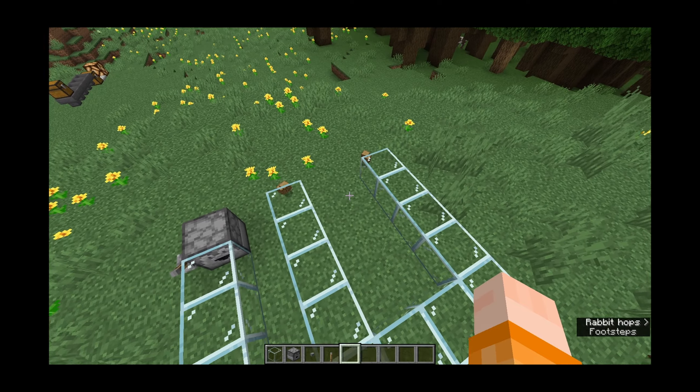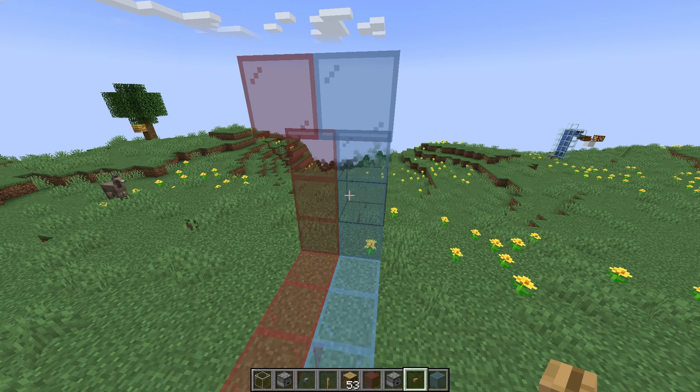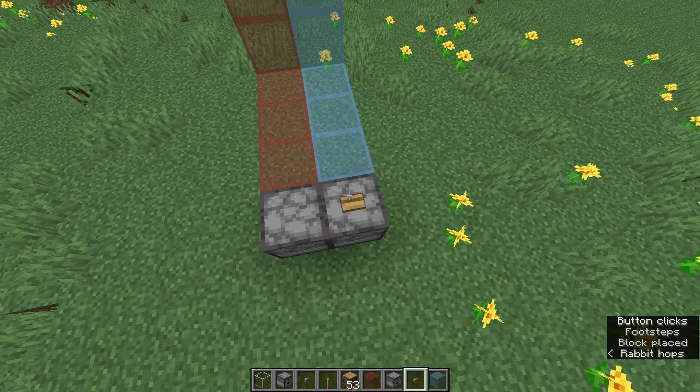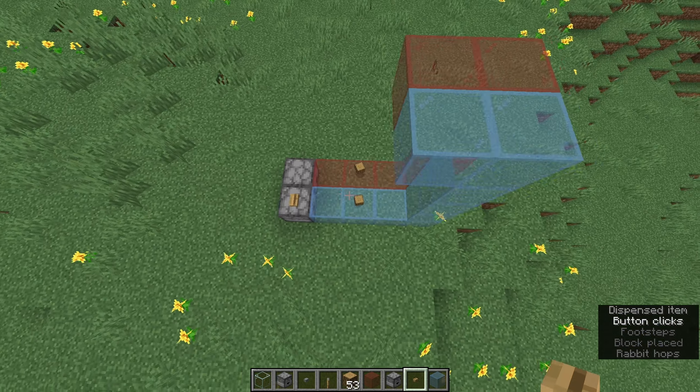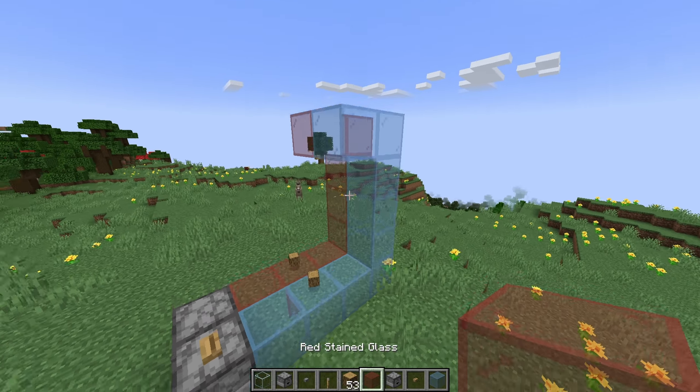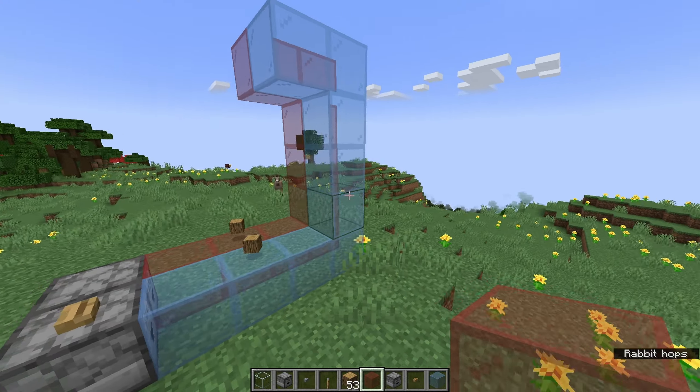You can also have two different types of glass, and that will act as its own tube. If I activate both these droppers, each item will just follow the color of its own path. This is cool because you can go up, down, any direction you want without interfering with any other tubes next to it.